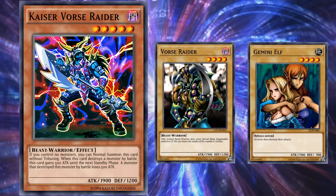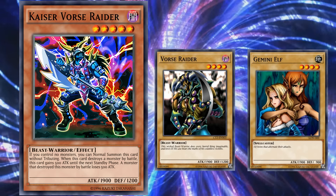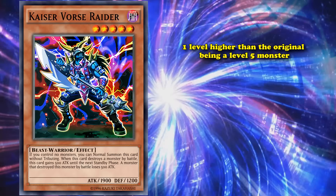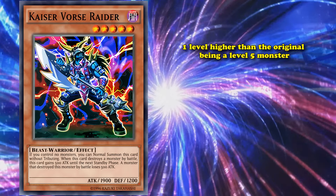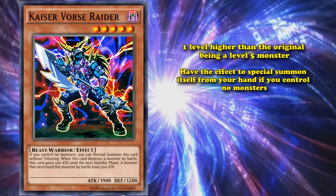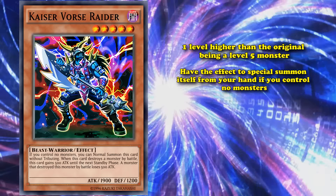Kaiser Vorcerader has the same stats as Vorcerader except for one distinction: it's actually one level higher than the original, being a level 5 monster. You would think this would make it worse, since a 1900 attack monster that's level 5 is kind of bad, but it does have the effect to special summon itself from your hand if you control no monsters, which is actually a good effect for a high level monster to have.